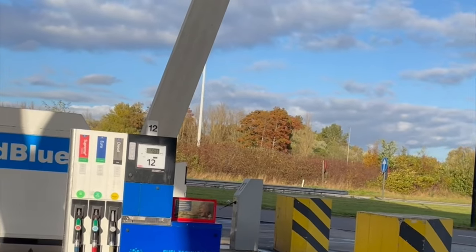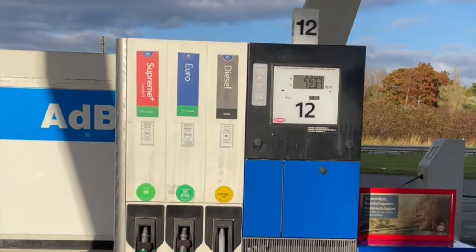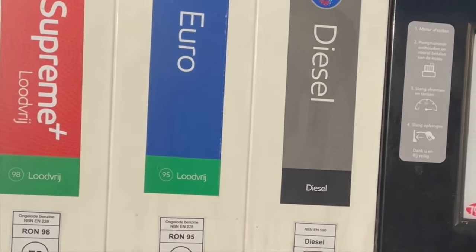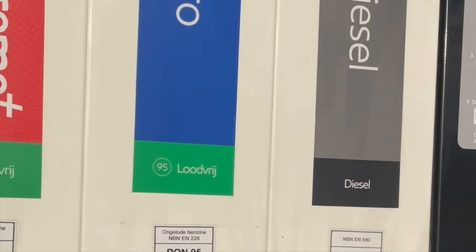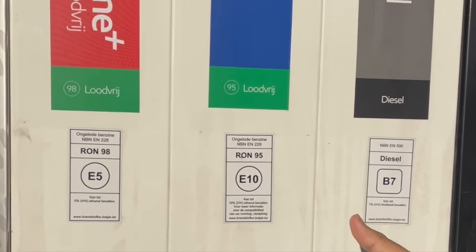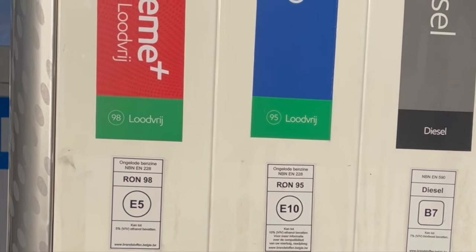The weather is beautiful and you can come inside. As you come inside, you'll find there are three types of options: E5, which is 98%, E10, which is 95% — both are petrol — and then there's diesel. Generally, most cars are fine with E10.